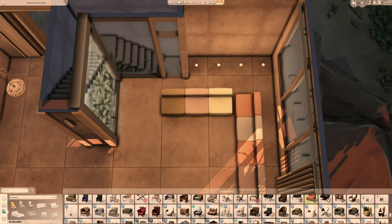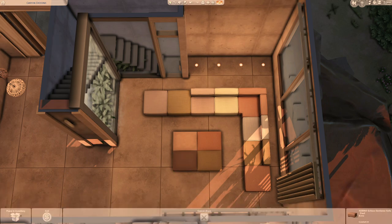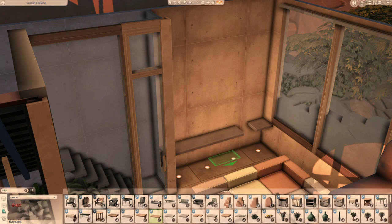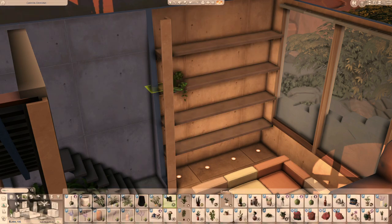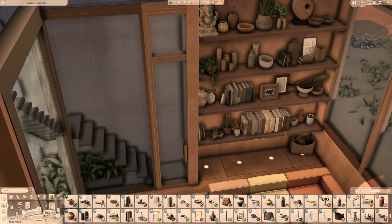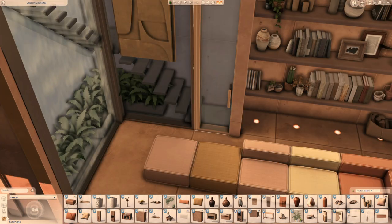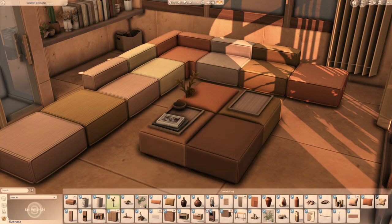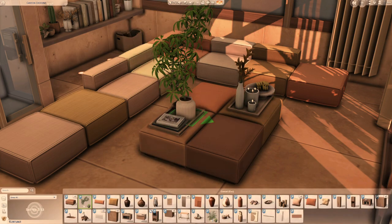Now we're in the interior, and I thought I'd do a fun idea with these sectional sofas from Shop the Look. I basically chose different shades of orange, yellow, and brown and combined them all together. I really like this — I did something similar before in one of my builds, which is Birch Byway, I think. I'll link it for you.